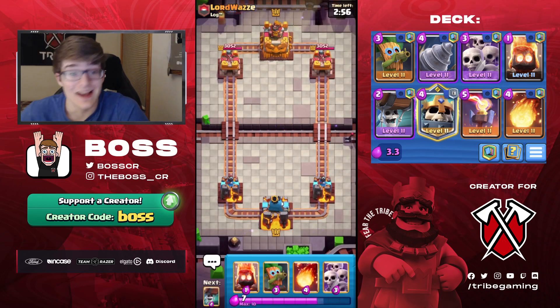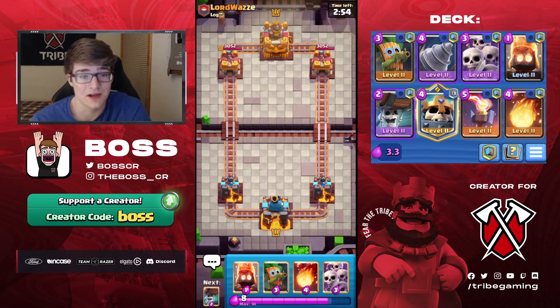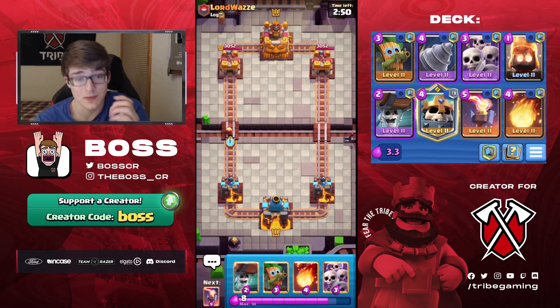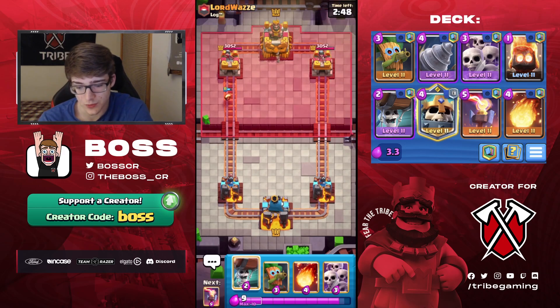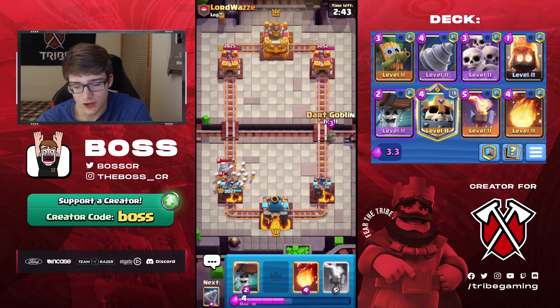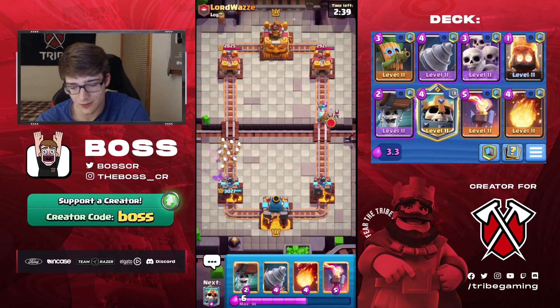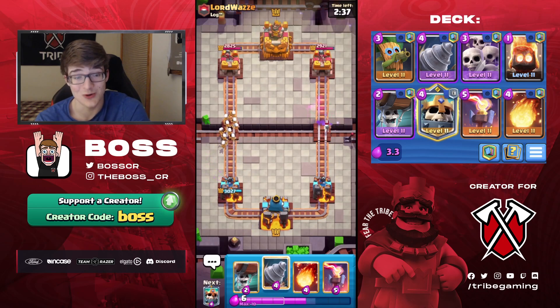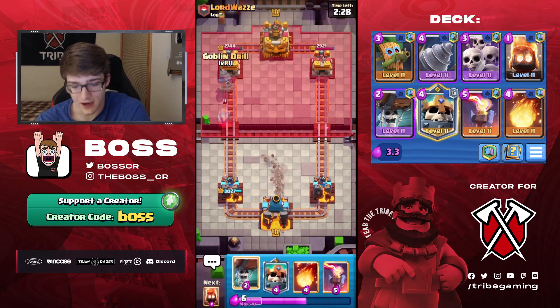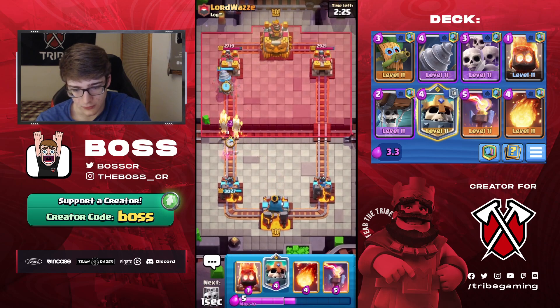Drill can be kind of busted sometimes, especially if your opponent doesn't know how to defend it. Some people in the comments were telling me that Drill is not good on mid-ladder. I'd actually argue it is good on mid-ladder because so many people who are lower on ladder just do not know how to defend against Goblin Drill - they're just going to overcommit on top of it, which that guy kind of just proved.